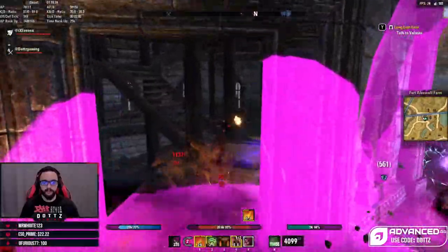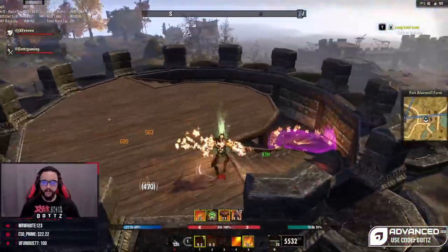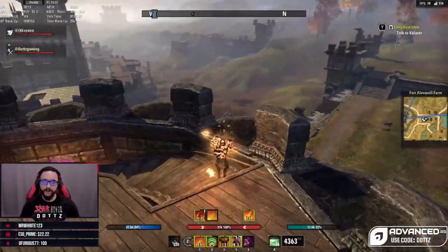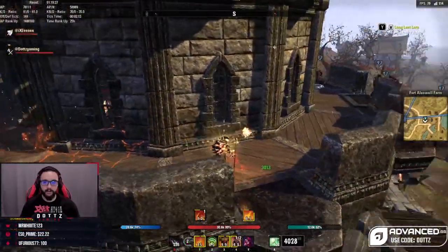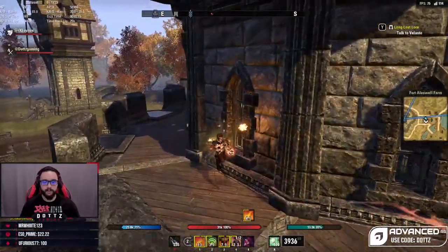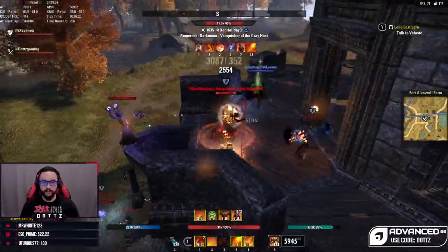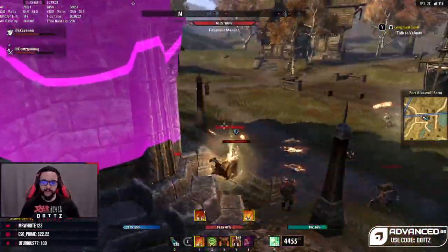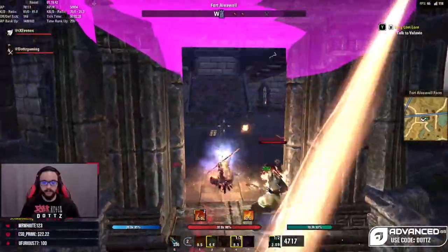So I figured we'd do a bit of a shorter video today discussing my thoughts on roll dodging versus blocking — when you're going to want to do one versus the other. I'm also going to show you a clip from my Stamina Templar, which I've broken down in this series before, because it's a really good build to showcase blocking versus dodge rolling since it is a more dodge-roll-heavy build.